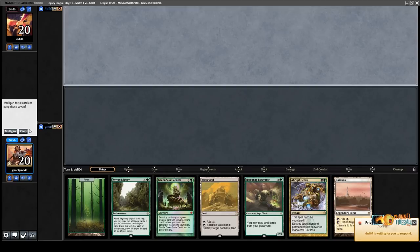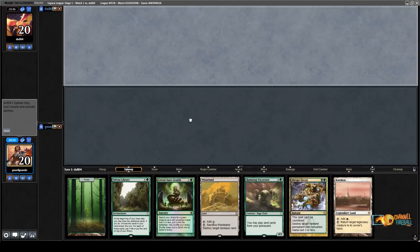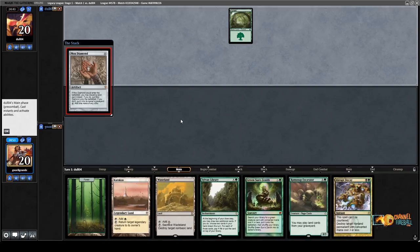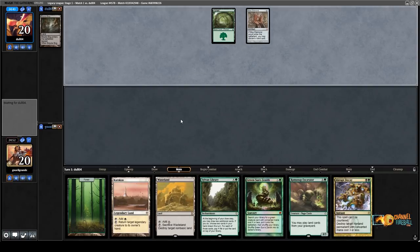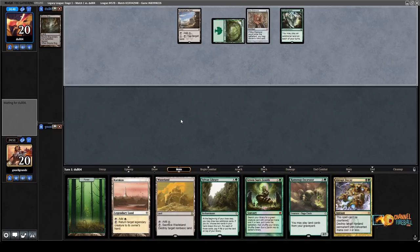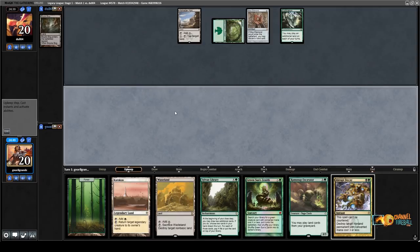Round number one, on the play. Both of us keep seven, which is pretty unlikely in Legacy these days — a lot of mulligans going on. Opponent is also on the Mox Diamond Vreden 6 package. Oh — on Lands. That is a very good start, opponent.